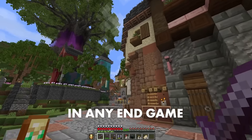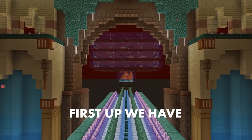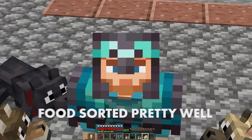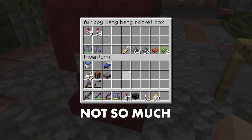There are two items in any endgame Minecraft world that players are constantly running out of. First up, we have food. And second, we have firework rockets. Thankfully, I have food sorted pretty well. Rockets, not so much.